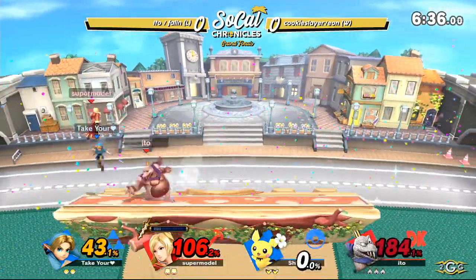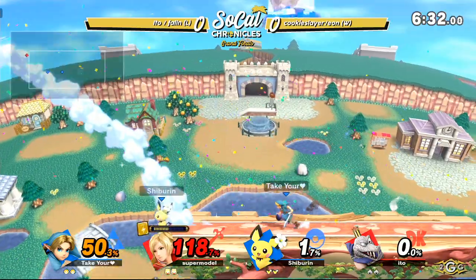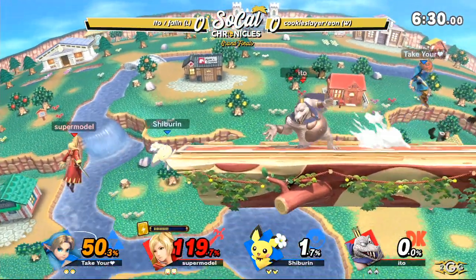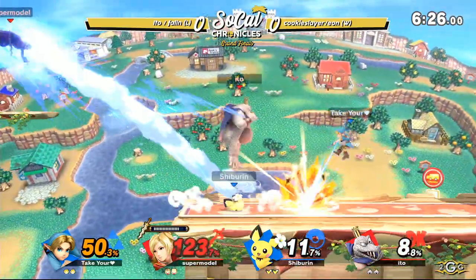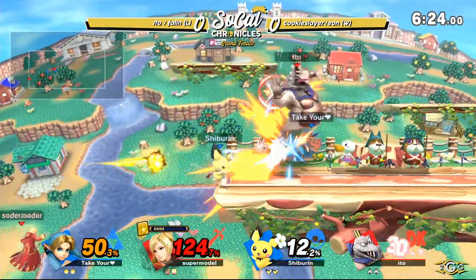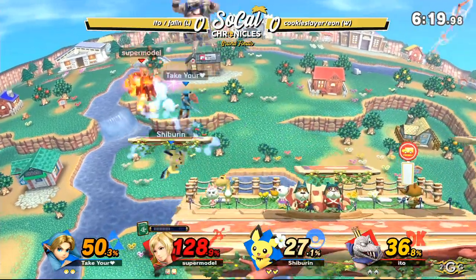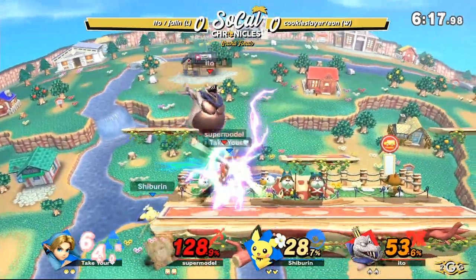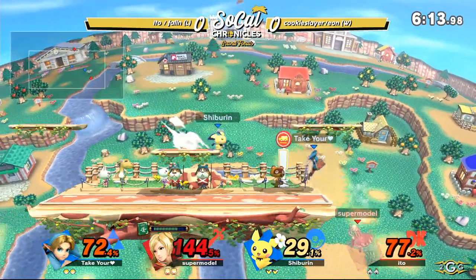Not anymore — now sitting at two stocks. Everyone's at two stocks. You're at two stocks, you're at two stocks — everyone is at two stocks. So right now, looks like Robin bleeding very heavily here, 128% and counting. Fallen going to have to survive this onslaught that the blue team is putting up.